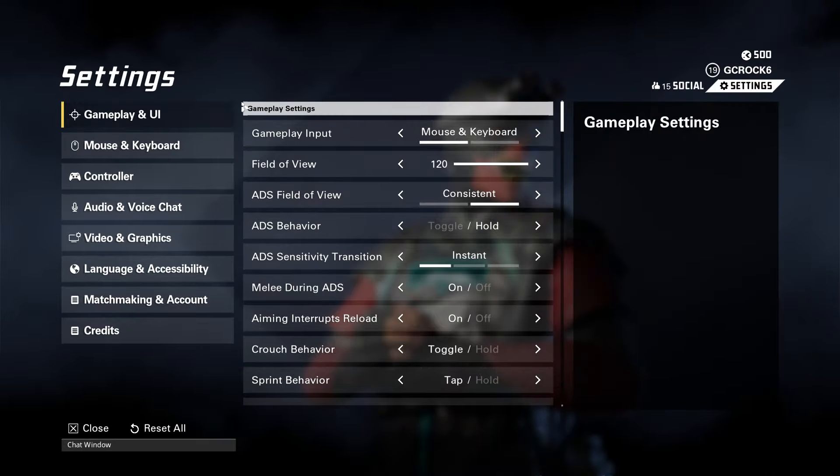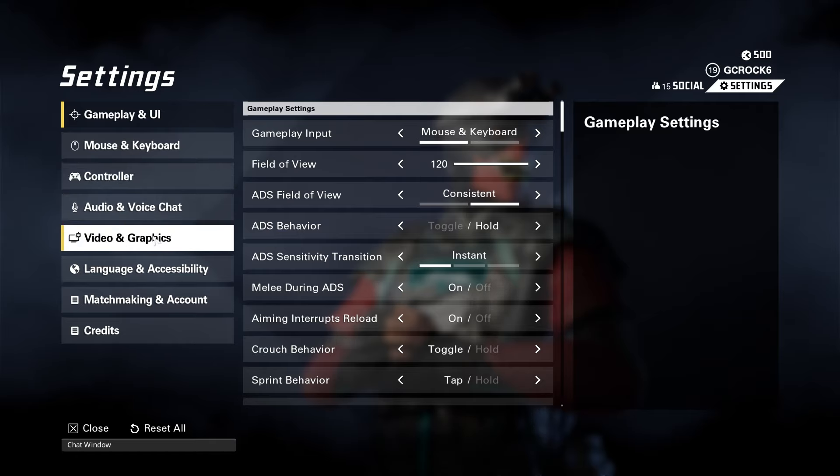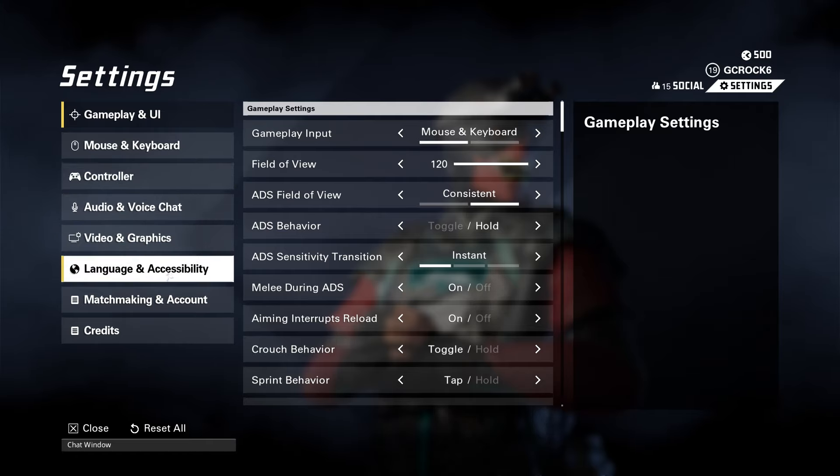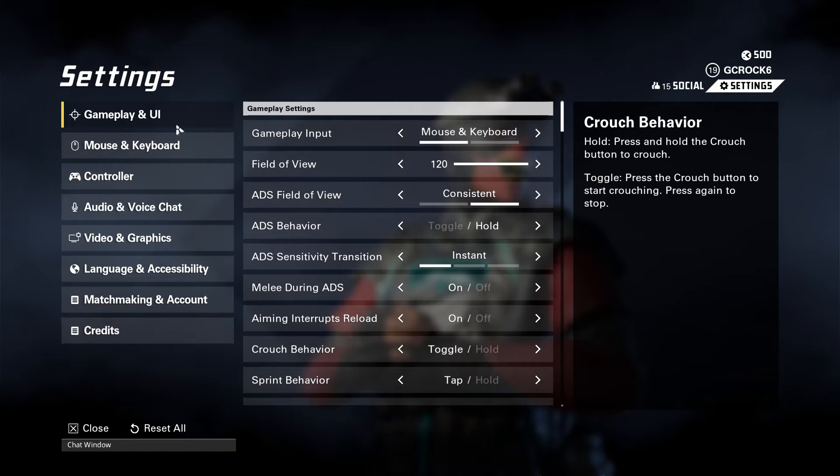From the settings menu you can see that you can alter some gameplay and UI. There's mouse and keyboard settings, controller settings, audio and voice chat, video and graphics, language and accessibility, matchmaking and account and then ending with credits. We're going to start from the top and go all the way down.